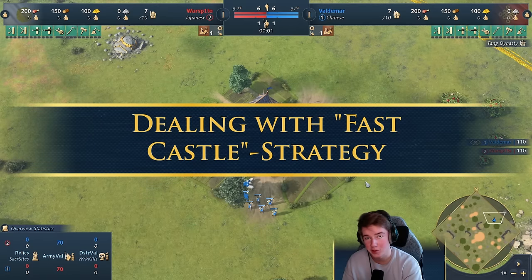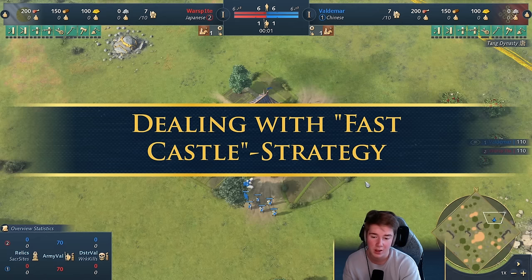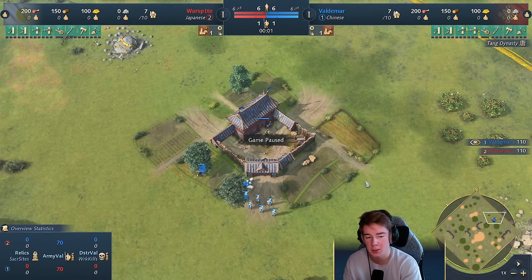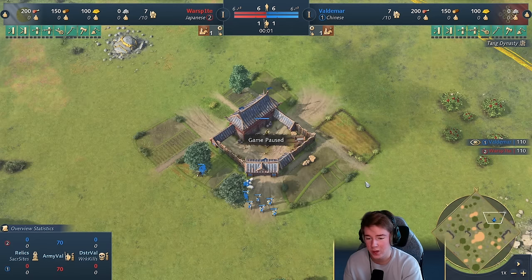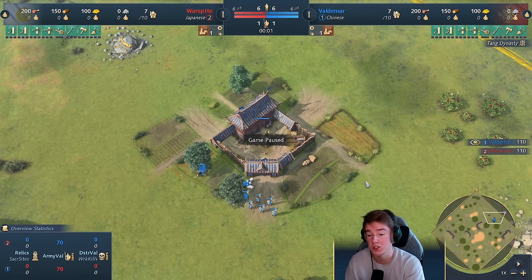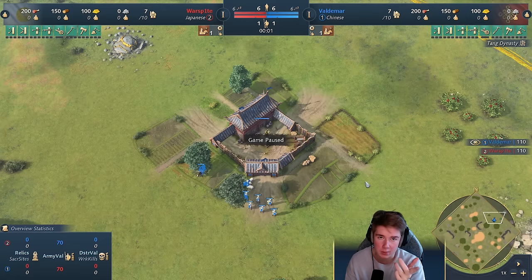Hello and welcome to another video. Today I'm going to talk about my thought process and decision making in the fast castle scenario. A lot of the times your opponent, especially in this meta, will try to fast castle. How do you deal with that, especially with a civilization that is not as ideal or made for fast castling, such as the Chinese? That's what we're going to be talking about today.